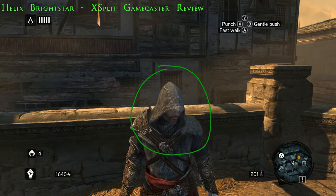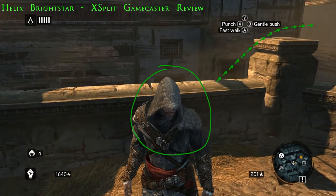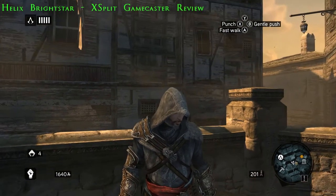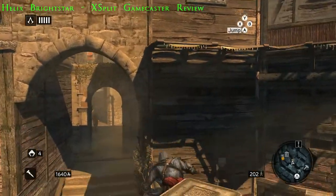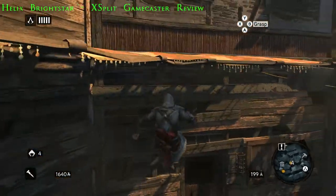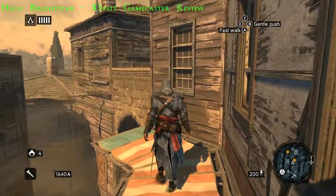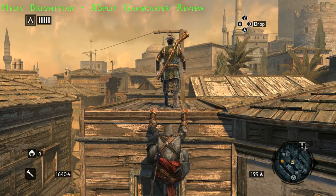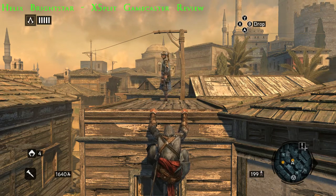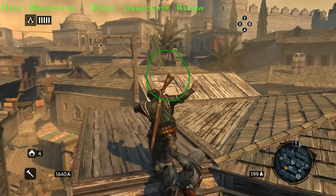Over there we saw the bad guy — the guard. Let me turn him around so you can see a little better. We're going to do a ledge assassination of this guy right here. Just like that.